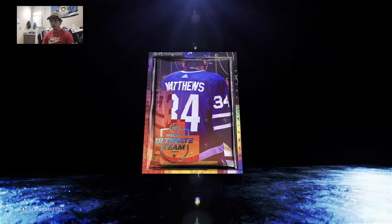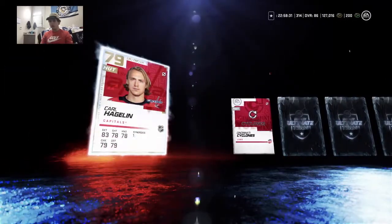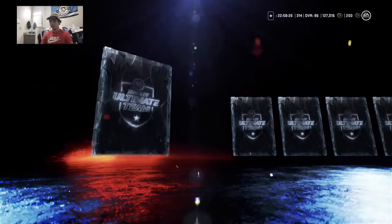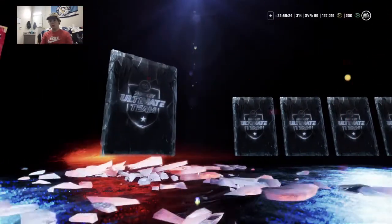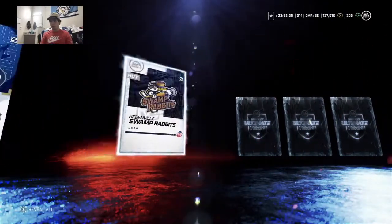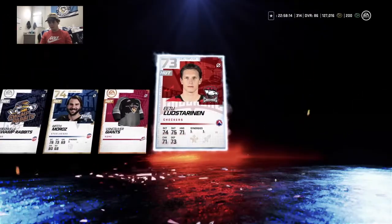Our second prime pack has at least three gold players, so not great chances but nonetheless chances. Chris Hagelin — his speed should be pretty high, beginner game card, 85 speed, goes for like a thousand coins. The second gold is Carl Dollstrom, and then we're gonna get Mitch Moros. That'll do it for the two prime packs.